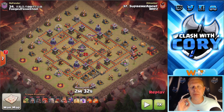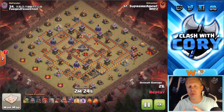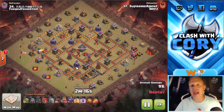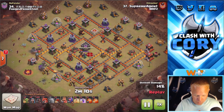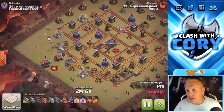Our first example is going to be our most common hog attack by far — that's going to be the Kill Squad Hogs. With Kill Squad Hogs, or any hog attack, you want to get both heroes, but especially the queen. You have to get the queen and you have to get the enemy clan castle taken care of as well. I don't even think about doing a hog attack if I don't think I can kill the king.